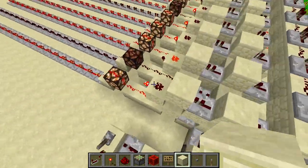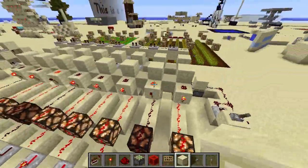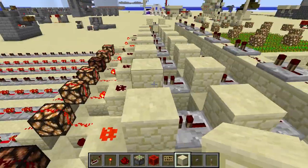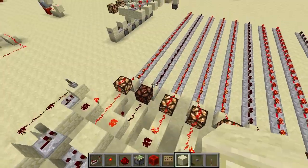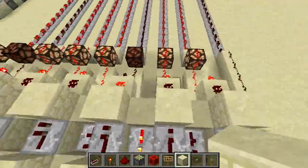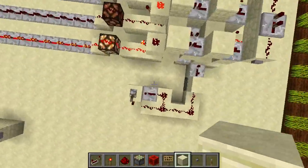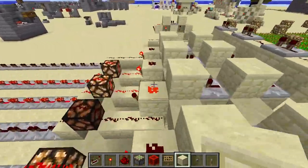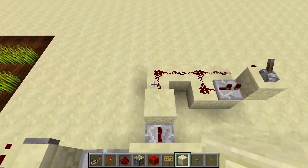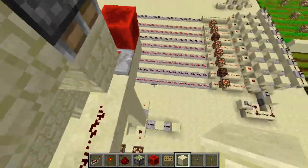Basically since January I've worked on some interesting redstone. Back in January, Redstone Jazz released a video — I think it was called Pre 1.5 Universe Death Clock. He made a Universe Death Clock, which is a clock that runs for a Googol of years before it triggers anything. He made that using repeaters, torches, redstone, and sticky pistons for pulse generators. That's why I called it Pre 1.5 — it would be really old school.